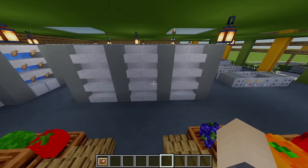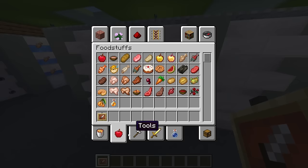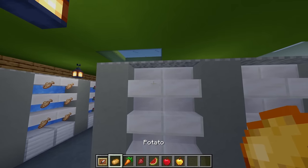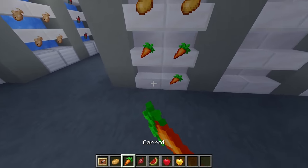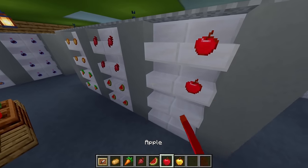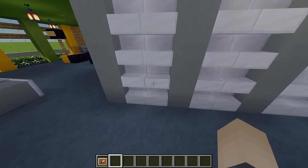Next up let's add some extra vegetables on these shelves. Adding item frames and then grabbing a potato, a carrot, some beetroot, a watermelon, an apple and a golden apple. Stocking the first four with some potatoes, then some carrot, then some beetroot, then a melon slice, then an apple and then some golden apples.